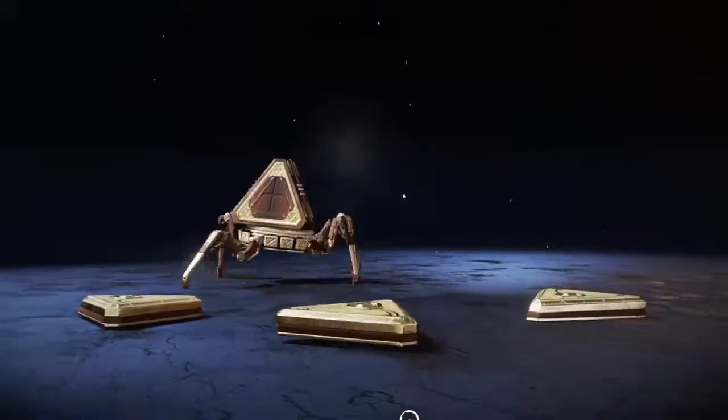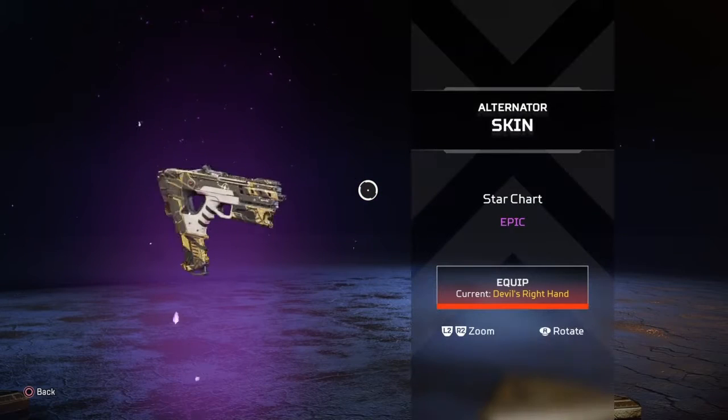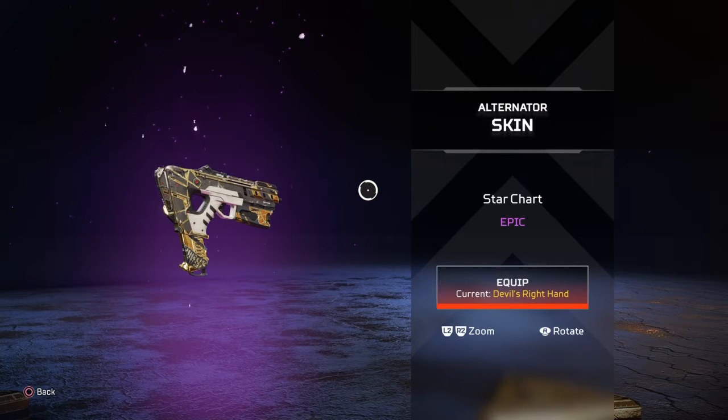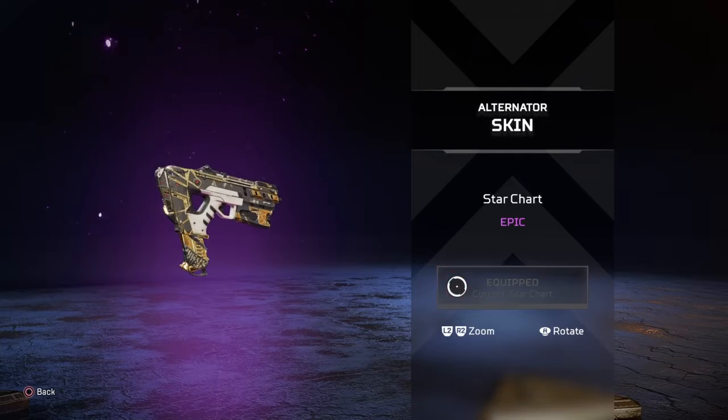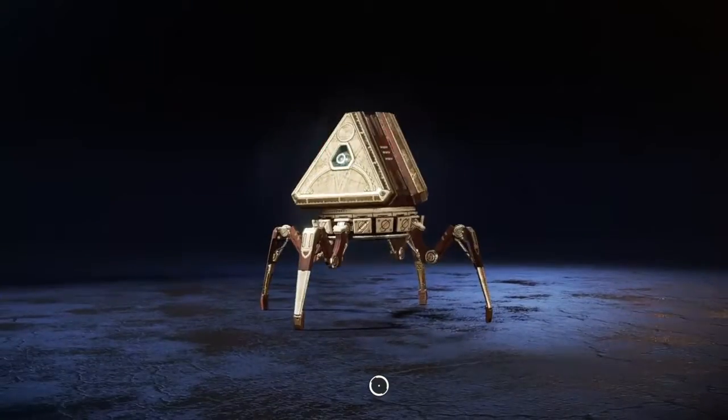Alright, the epic is the party event — it's an Alternator skin, the Star Chart. That actually looks better than the one I have right now. Wow. And a couple crappy blue skins. Who wants blue skins, honestly?